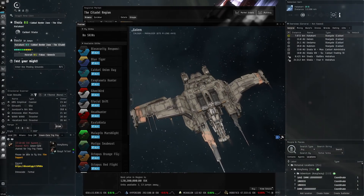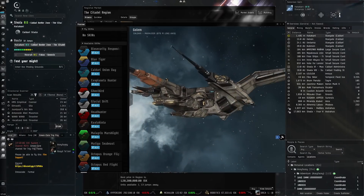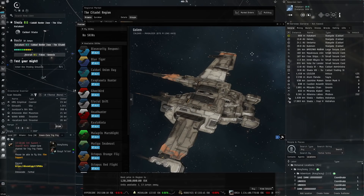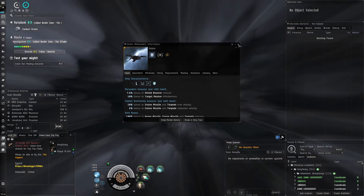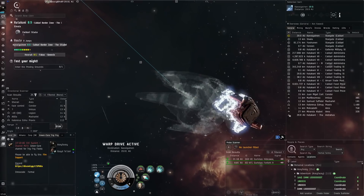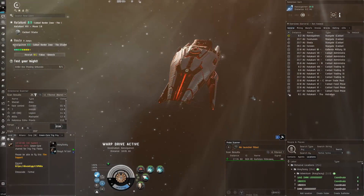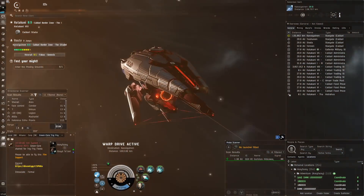I'm definitely considering getting a Golem in the future — I'm not 100% sure right now, but it feels like a really cool ship to have alongside my Paladin and Barghest. It seems like a very tough marauder. The Golem is actually not that big — 875 meters — while the Paladin is like 1.5 kilometers long, so it is actually quite small compared to the Paladin. These Marauders are damn expensive: 1.5 billion for the hull. But five Nergals could be more expensive.